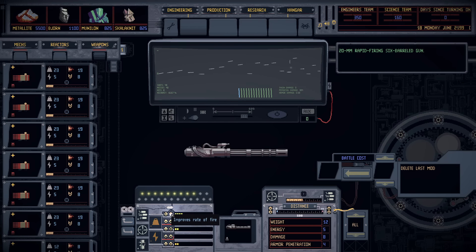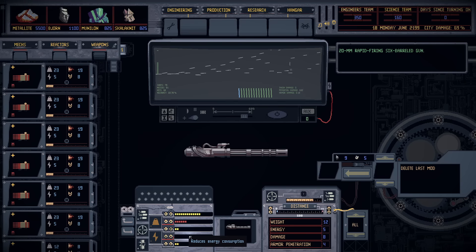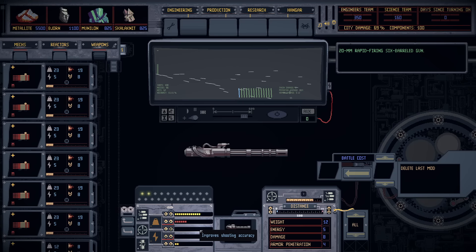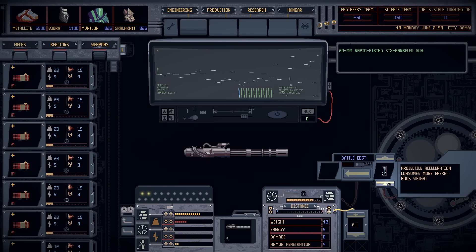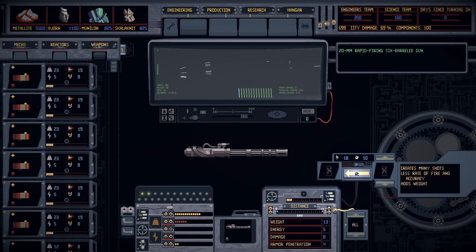Alternatively, put the rate of fire to maximum and we're just spraying like crazy — and it turns down shooting accuracy. Now we are literally just randomly firing in the vague compass direction of the enemy and hoping it works out. There's also damage and armor penetration. You figure out how to balance your weapons or make specialized robots designed to do particular things. You can also apply one mod to specialize the weapon — like making the projectile accelerated, at a cost of energy and weight.